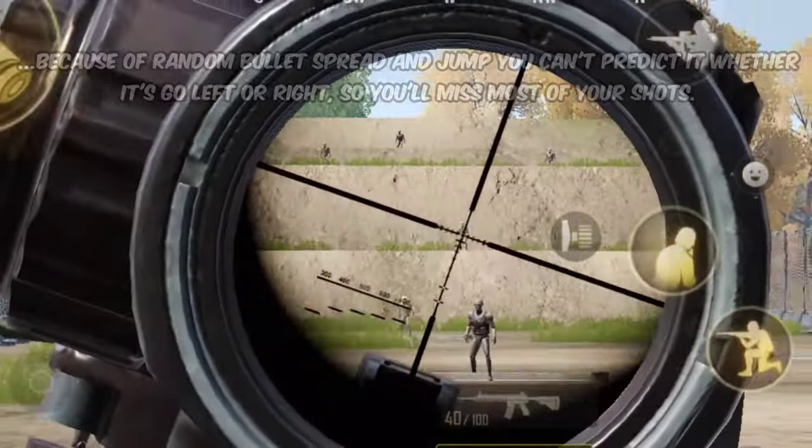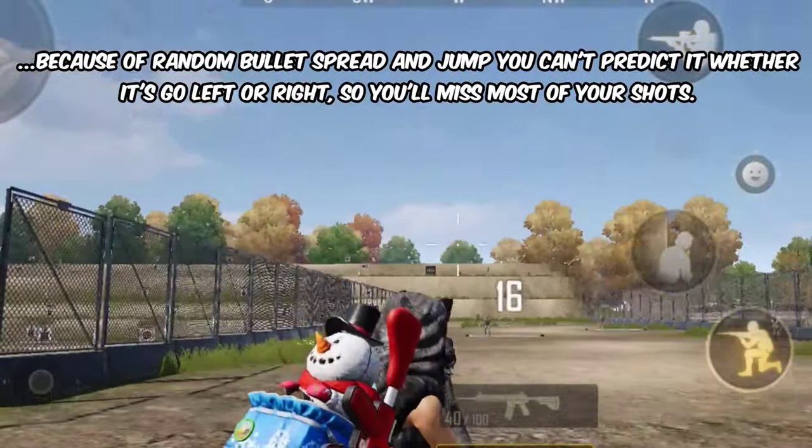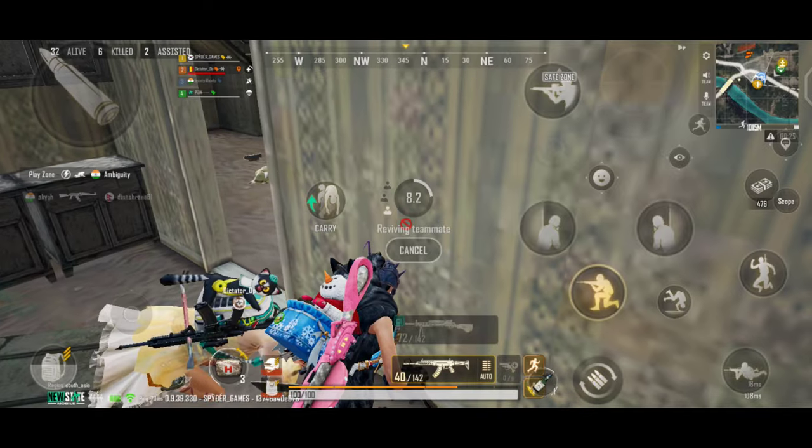You can control vertical recoil at mid-range once you get used to the weapon, but because of random bullet spread and jump you can't predict whether shots go left or right, so you'll miss most of your shots. Now let's talk about the rate of fire of this new assault rifle.